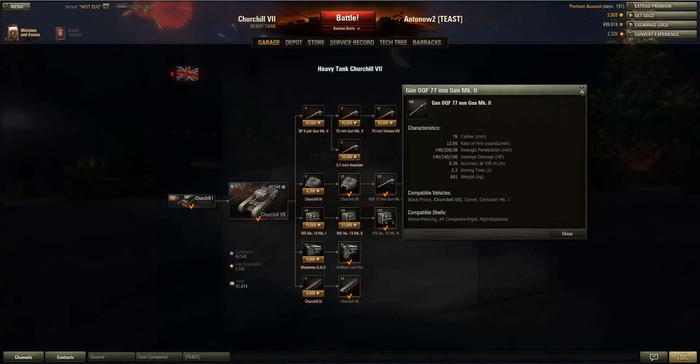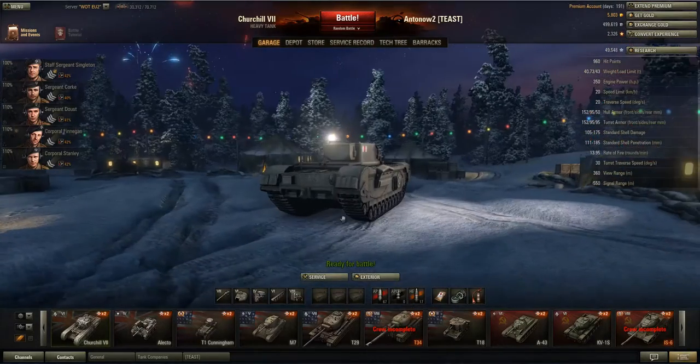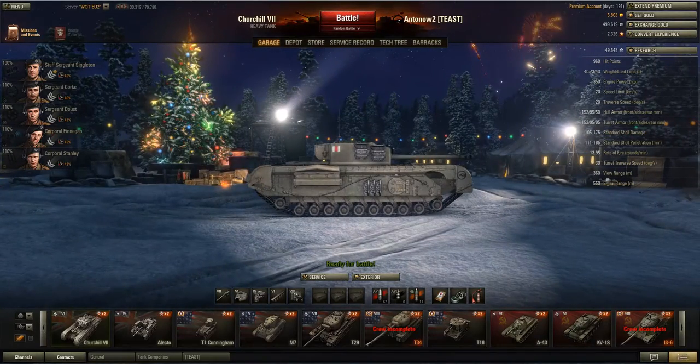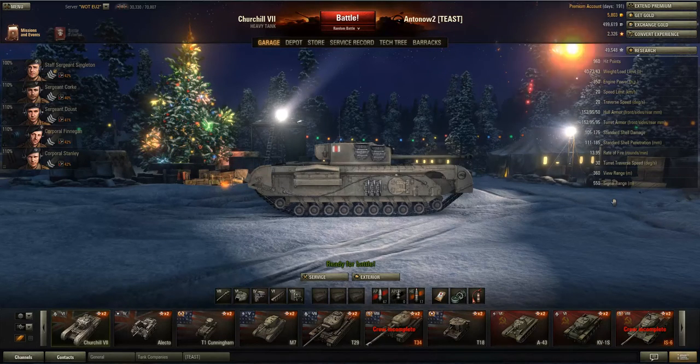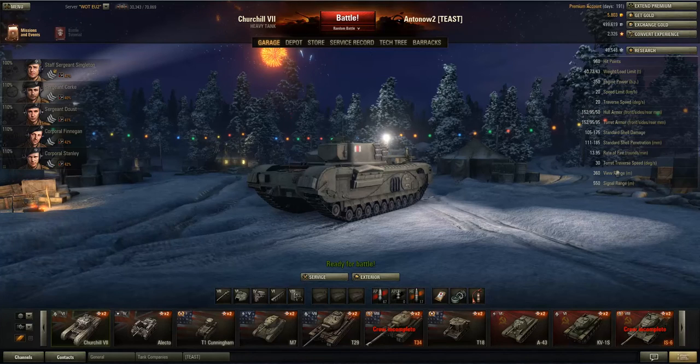The remaining stats: 360 meters view range is bang average at tier 6 — most tier 6 tanks get that view range. Signal range of 550 is not very good, but at tier 6 it's acceptable. That covers all the stats except for armor, and for the armor I've got a new program installed to look at the armor profile in more detail, because the armor is really what makes this tank special.